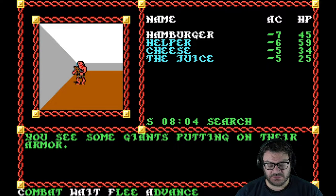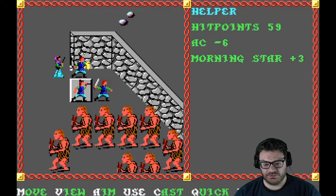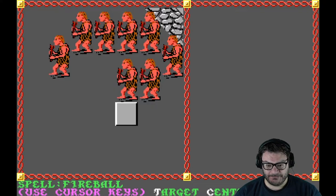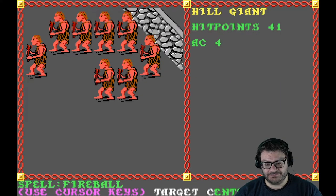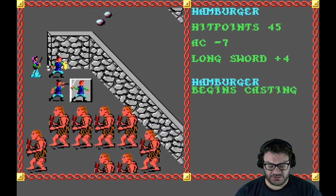Giant snakes or something — oh, you see some giants putting on their armor. We're going to talk to them, but they're fighting us. Okay, great. I'm going to talk to them using the language of fireball — Ignan, the language is Ignan. You know what? You're going to cast one too.